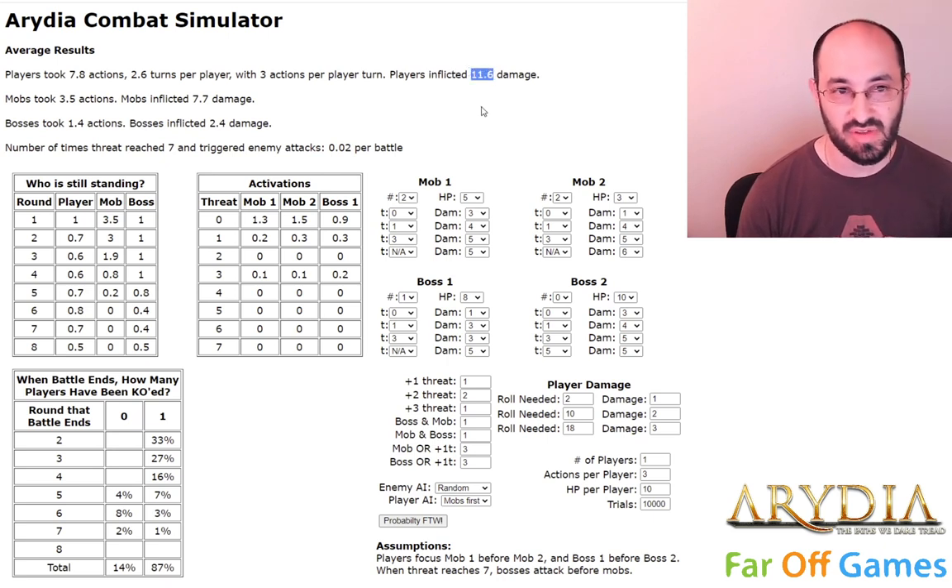This is how much damage the players inflicted, along with similar information about the mobs and the bosses. And this is the number of times threat reached seven and triggered enemy attacks — this is obviously not happening very much in this simulation.